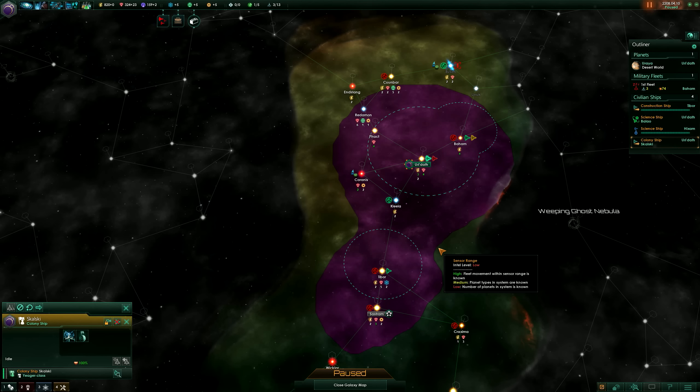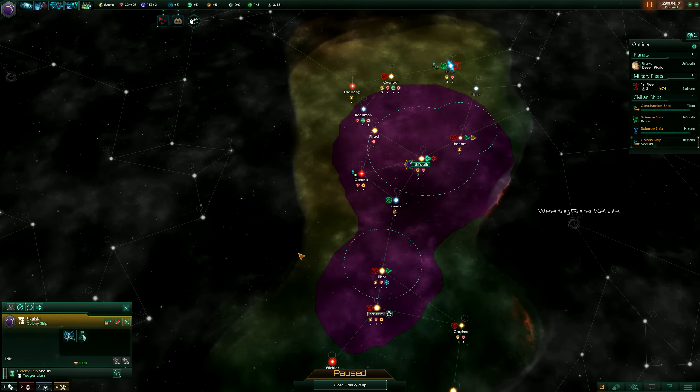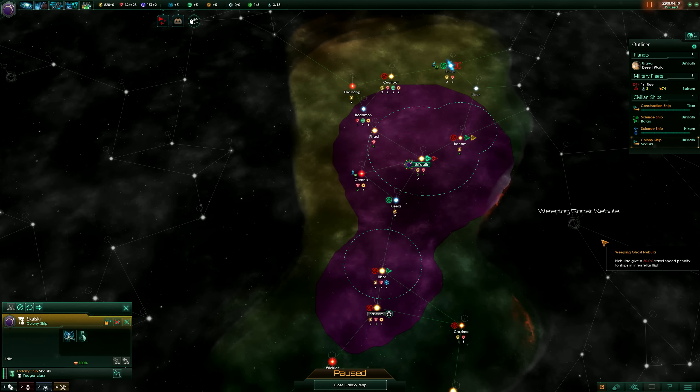Tip number one: although your sphere of influence, which in my case is this purple blob, does restrict where you can build mining stations and research outposts, it doesn't actually restrict your colony ships at all. You can actually make colonies outside your sphere of influence.